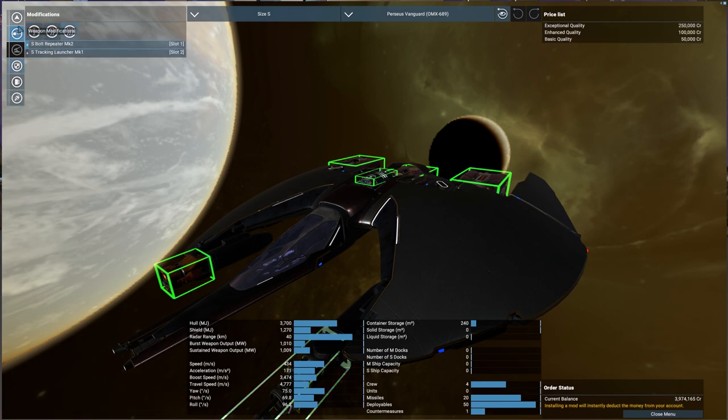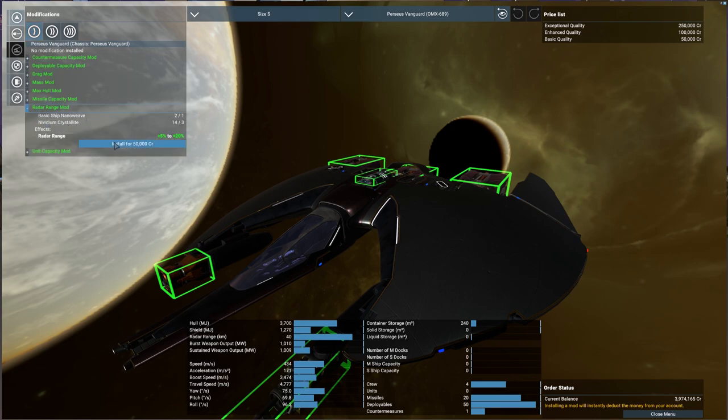You can scroll through and see all the mods that you've got. You can see whether or not you have the correct inventory items, or components, for them. And you just apply it.